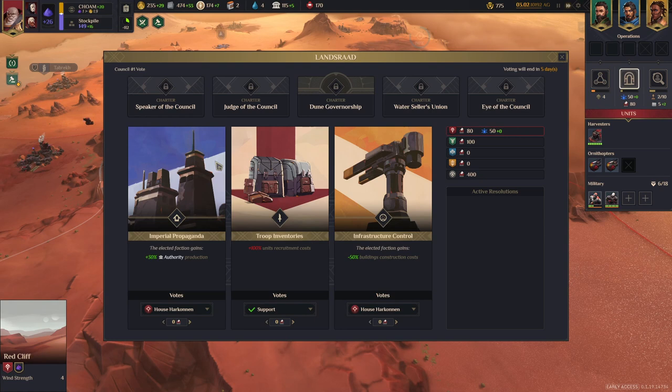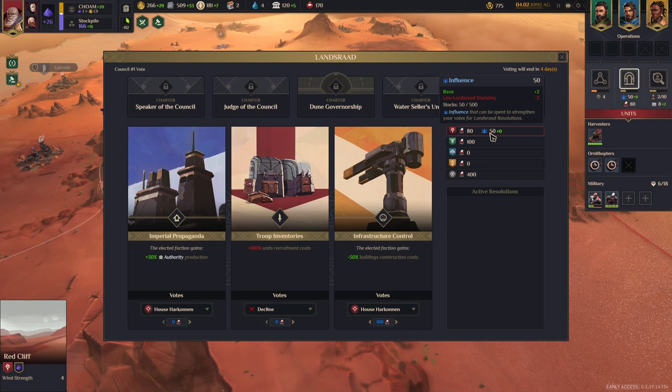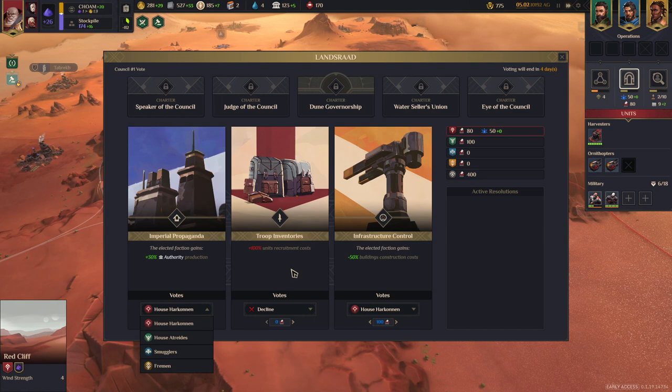We have the Landsraad — this is essentially where you can vote for things. I'll decline the troop resolution. I'm going to put all my votes on this one and add in a little blue influence as well, hopefully to win it. You can choose which house you want it to affect. On another resolution we're going to try and get some reduced building costs, because that would be pretty beneficial.